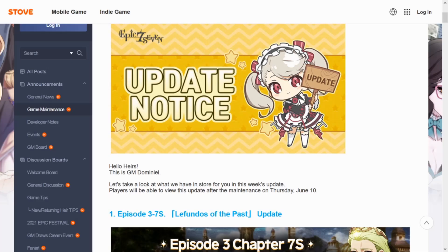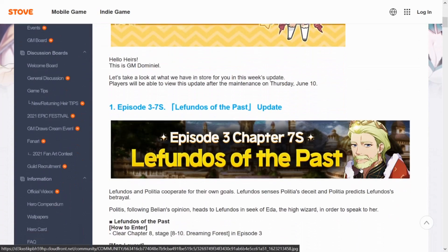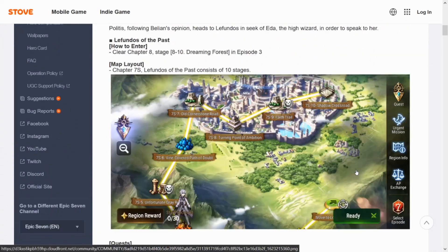What's going on guys, playplayplaygamer here back with another Epic 7 video. Today we're going over the June 10th update. We got episode 37 and we're getting Lafundos of the Past.